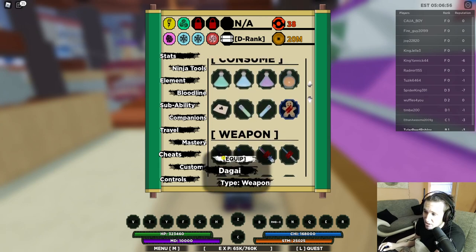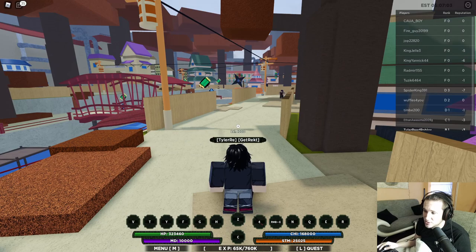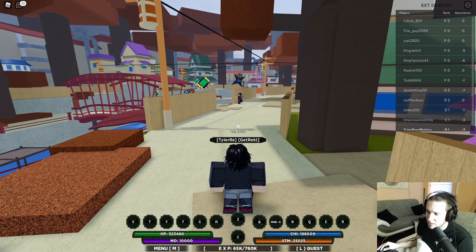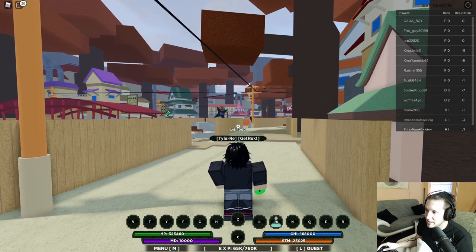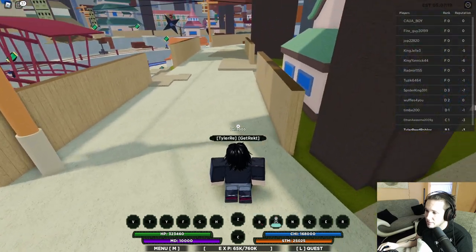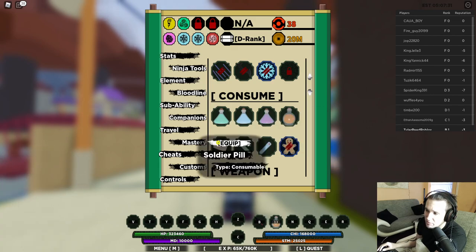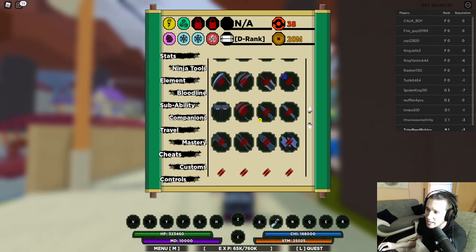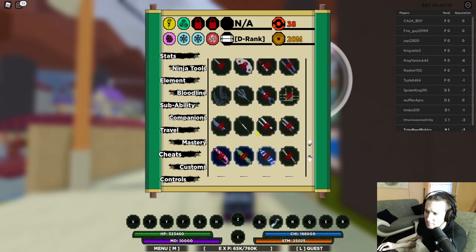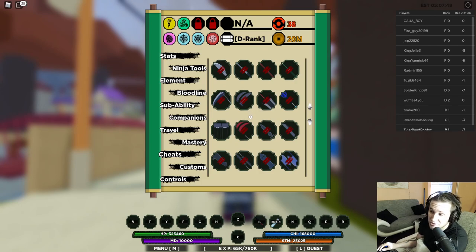Once you've unlocked a weapon, press equipped and it appears on your B keybind. It has a cooldown like elements and bloodlines. We also have consumables: health pots, chi pots, mixed potions that give both, stamina pots, soldier pills, health stems which are probably the best, and chi stems. Some consumables you can buy directly, others have a lock requiring Robux. To drink one it's right mouse button plus N — you throw the bottle and your health goes up.